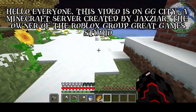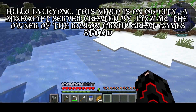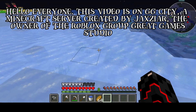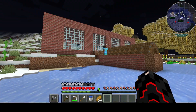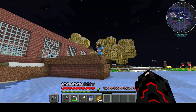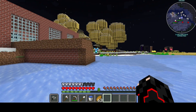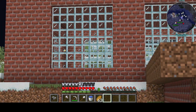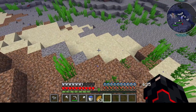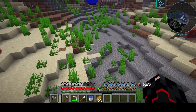Hello everybody and welcome to the first video of this series on Great Game City, the Minecraft server of Great Games, the Roblox group owned by Jacks Yard. Today I'm in a team with Radu Pro YouTube, he's the void developer on this server — you can also search his YouTube as Radu Pro. We're also in a team with another guy, Odish, and the Top G. Radu is building a factory and told me to get some clay, so that's what I'm going to do. I have a couple of back tanks so it shouldn't be a problem.